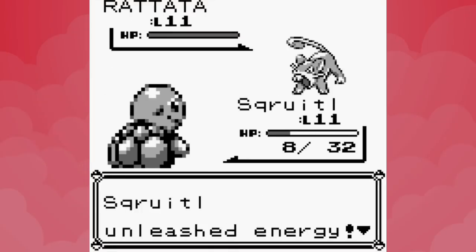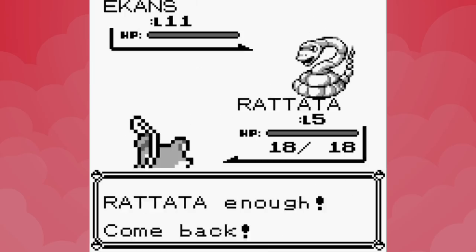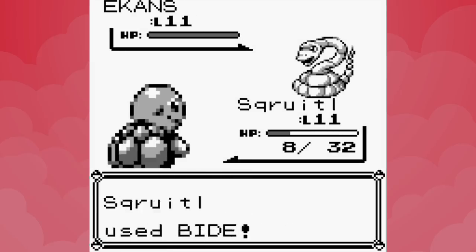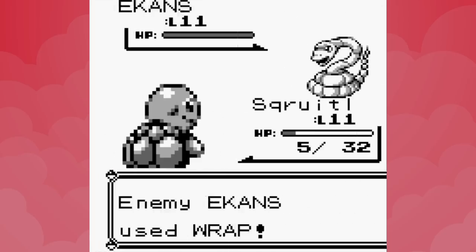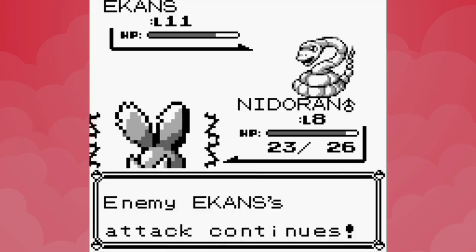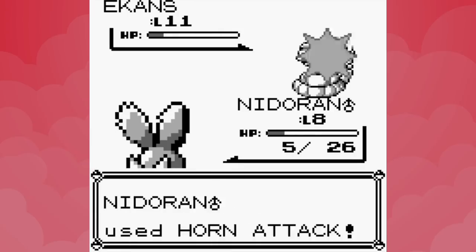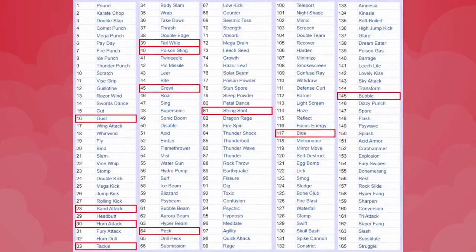Rattata deals 24 HP of damage which Squirtle doubles up and unleashes back — easily enough to wipe out Rattata, but our starter is down to 8 HP with Bide as its only attack. We get nowhere with that strategy against the Youngster's Ekans, which has the terrifying power of Gen 1 Wrap at its disposal. Without Bide we also have to use Horn Attack, making this the first battle where we've used multiple damage-dealing moves. Nidoran Male ultimately gets us the win, but we've now used String Shot, Bide, and Horn Attack against the Youngster, leaving us with only a handful of remaining options.